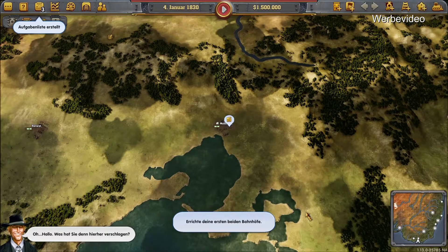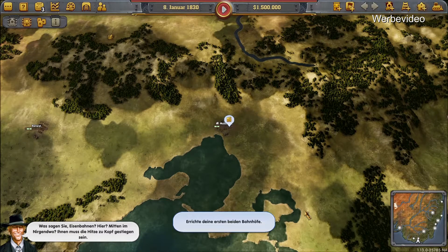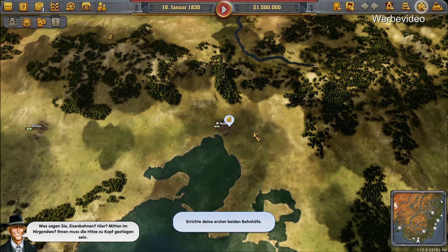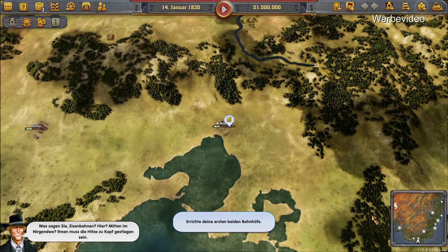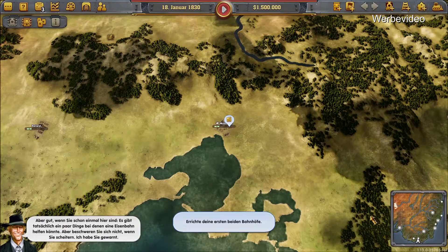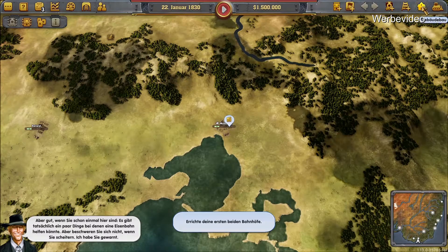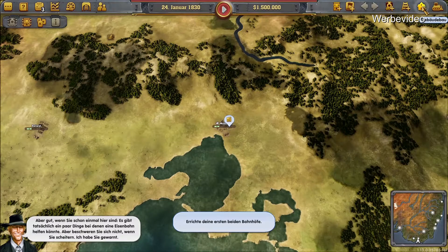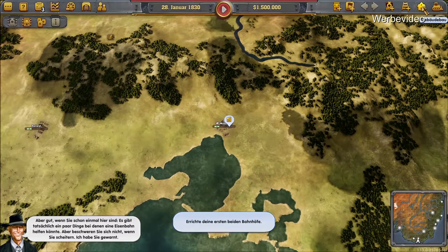Was hat Sie denn hierher verschlagen? Eisenbahnen? Hier? Mitten im Nirgendwo? Ihnen muss die Hitze zu Kopf gestiegen sein. Aber gut, wenn Sie schon einmal hier sind. Es gibt tatsächlich ein paar Dinge, bei denen eine Eisenbahn helfen könnte. Aber beschweren Sie sich nicht, wenn Sie scheitern. Ich habe Sie gewarnt.